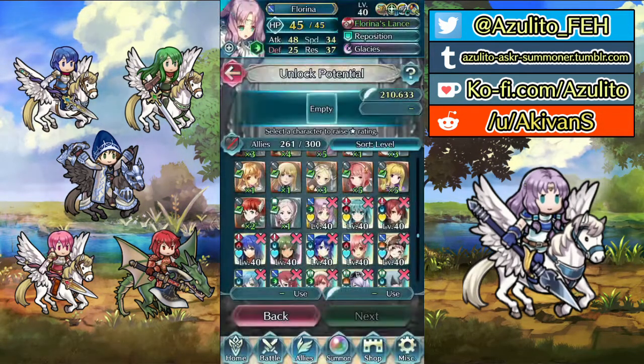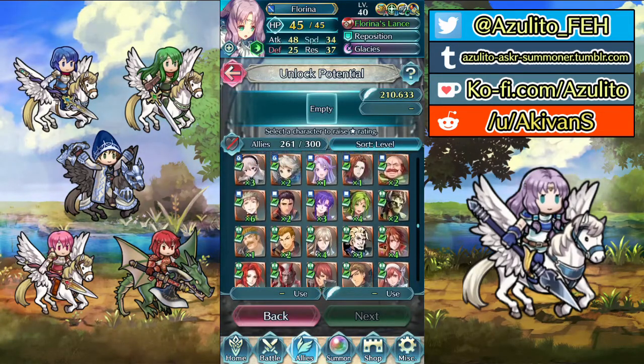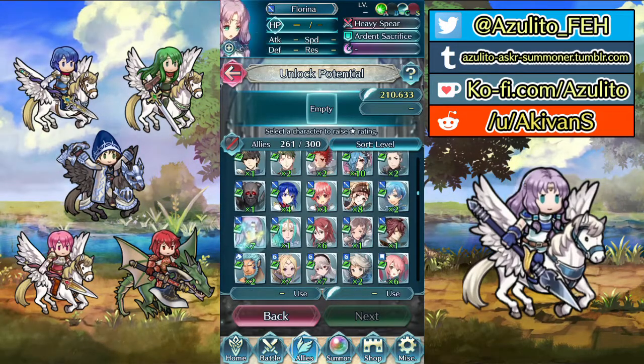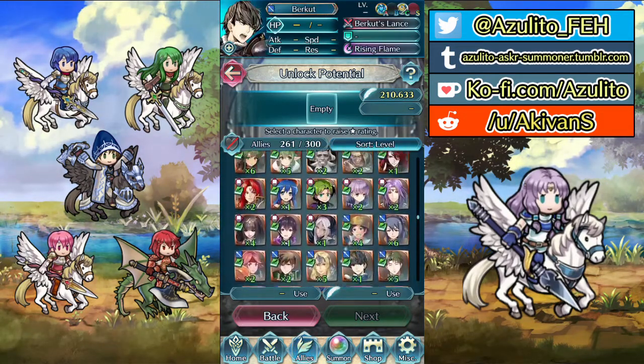Let's do this. First we need to unlock potential on some manuals. How many manuals do I have? Florina — I have 7, so I need 3 more from here.